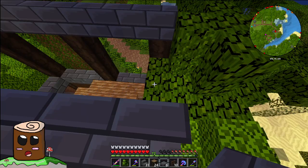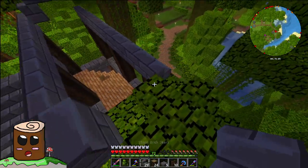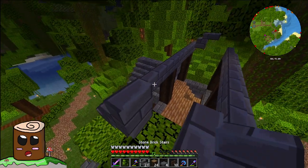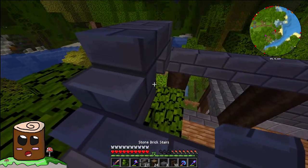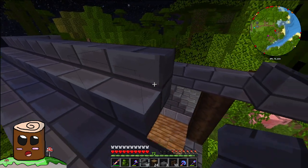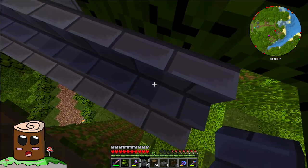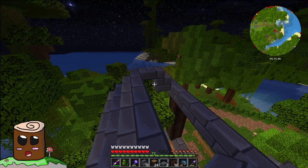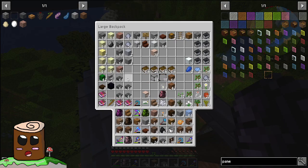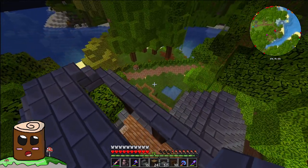Yeah, that works. Go like that, slice there, like that, and then that there — to just kind of round it up together. I am going to need some more slabs — so I think there's some in here. Stairs, slabs — that's what I meant to say. How could I mix up stairs and slabs? They're not even remotely the same.